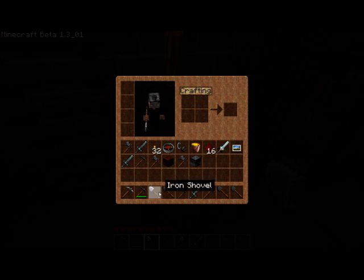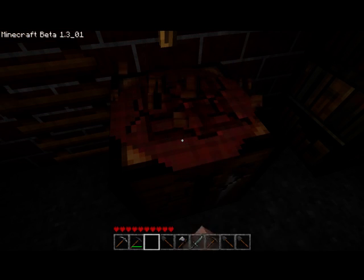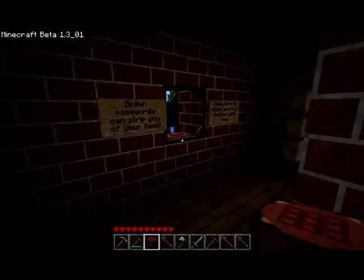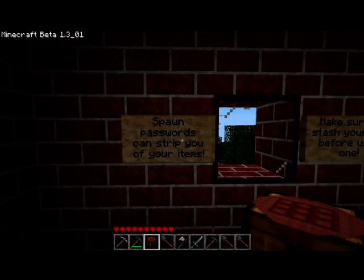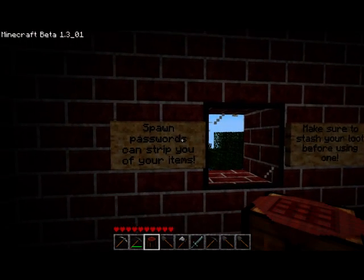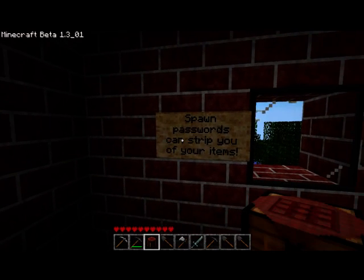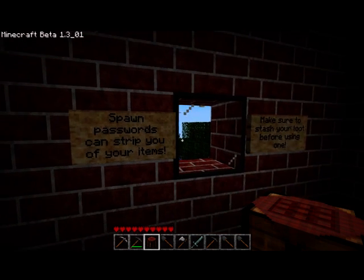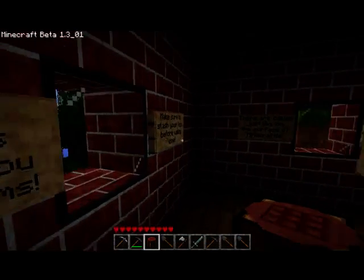There are different spawn points, and you can actually type in a password on an external program — it'll take you to the spawn point. They can't strip you of your items. I think beds will actually make that easier, because beds should reset the spawn point anyway. Make sure to stash your loot before using the spawn point.